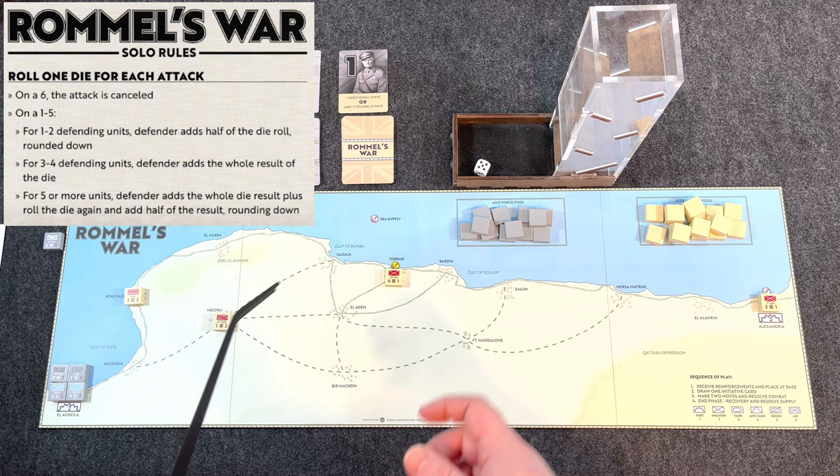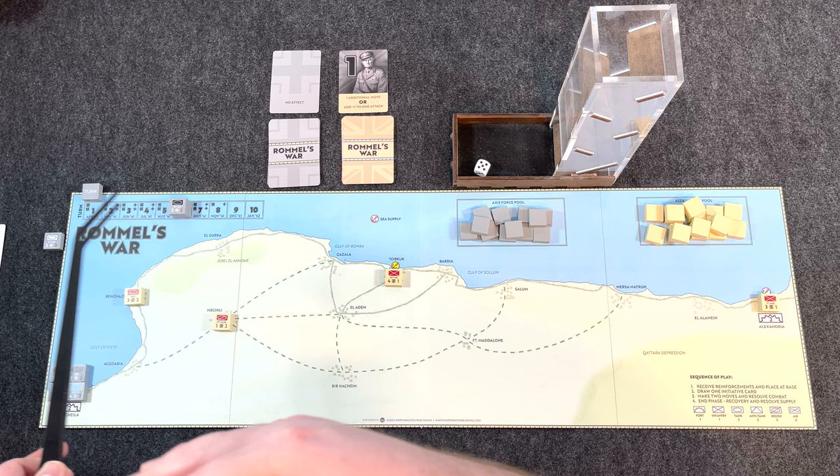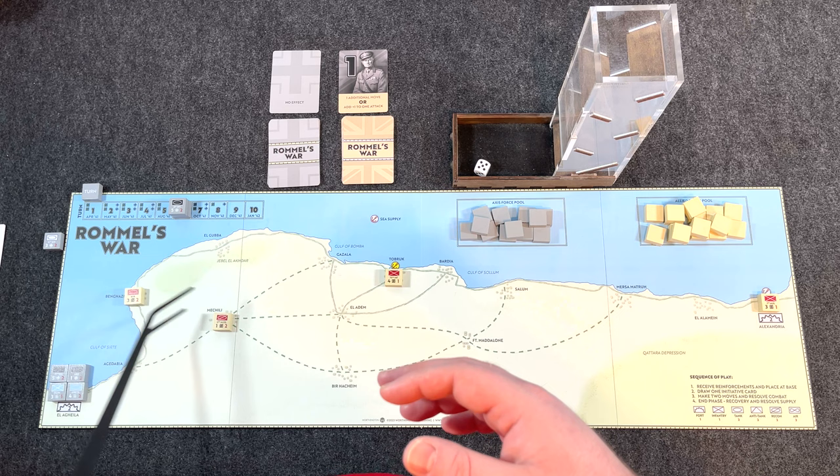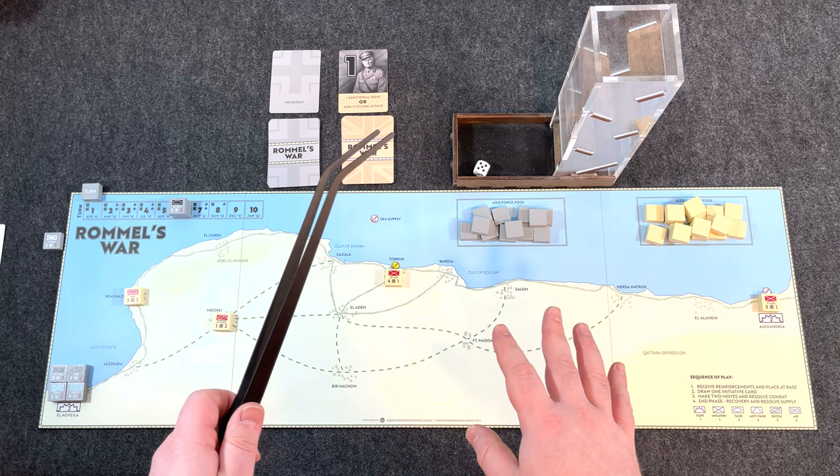Another thing I do — and you saw this in my playthrough — is when I have stacks of defending units, I place them with just one unit visible at the top to give that extra fog of war. Even playing solo, I don't have every unit memorized, so it gives me that questioning of whether I'm committing enough forces for this attack. Combined with that die roll, it really creates suspense and uncertainty.